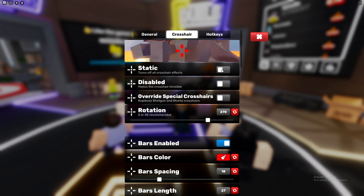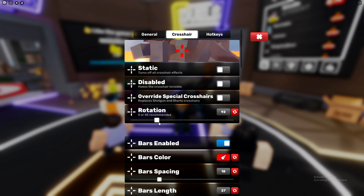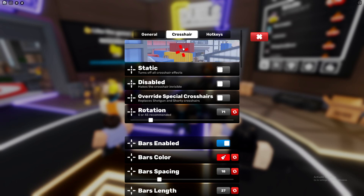From here, as you can see, it will showcase your crosshair and the changes you make. It actually updates in live time — so let's say I want to change the rotation, it'll show me it right in front of me.